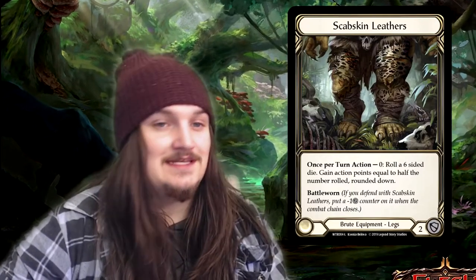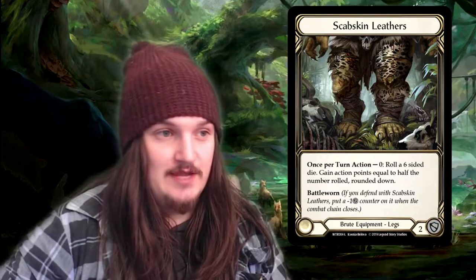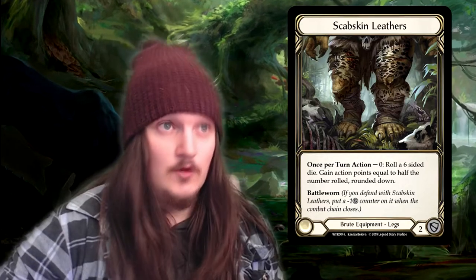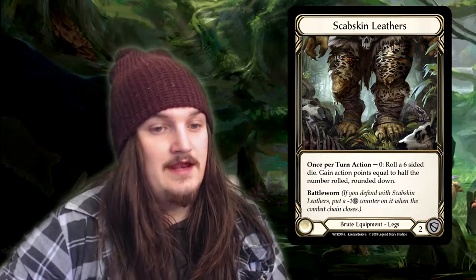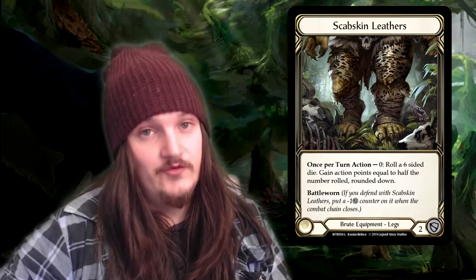The next legendary is the Brute equipment leggings, called Scab Skin Leathers. It's personally my favorite one, as it's going to push a more control variant of Brute, allowing it to deal a lot more damage in a more control way, rather than being aggro. Once per turn, action, cost zero: roll a six-sided die, gain action points equal to half the number rolled, rounded down. So if you roll a one, you don't gain any and your turn completely ends.